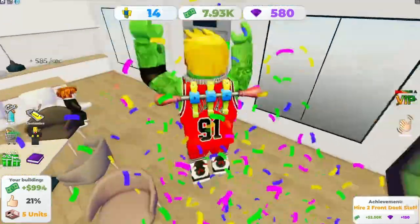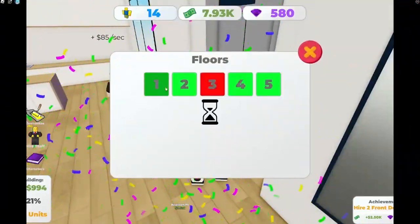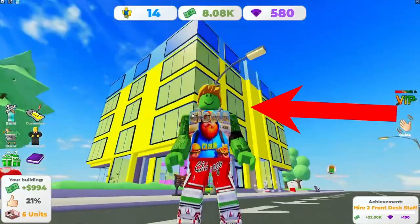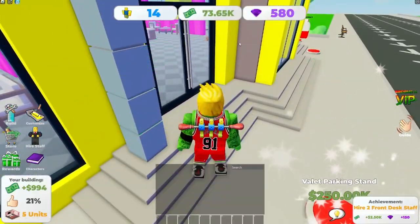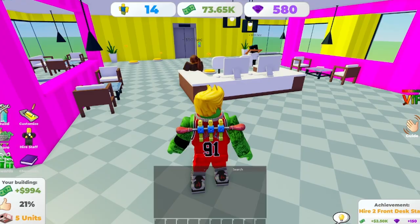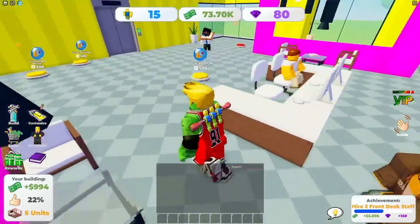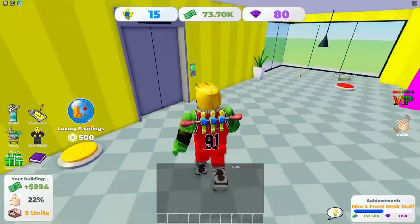I finished this level. I'm gonna head back down to level one to collect my money before starting the next level. You have four floors right now? I have five floors — yes! I can hire a front desk worker now. I'm heading over to floor six!